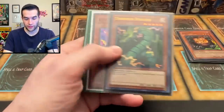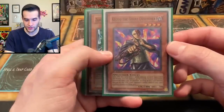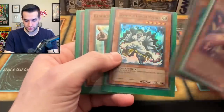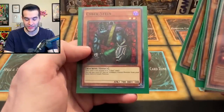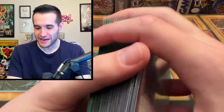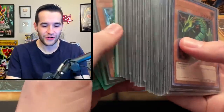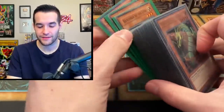Banisher and Cyberstine — he's playing Cyberstine. But wait, where's the extra deck? He's playing Cyberstine without an extra deck? Maybe this is a side deck card because it's not double sleeved. Cyberstine — if you don't know, you pay 5,000 life points to special summon a fusion monster, so if you don't have any fusion monsters it doesn't really work very well.